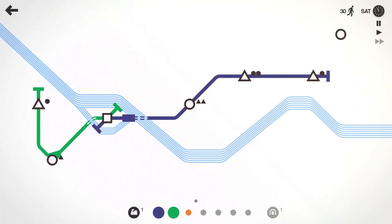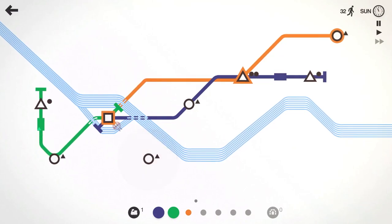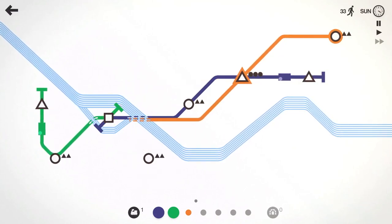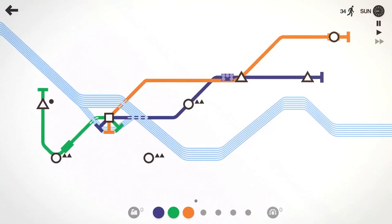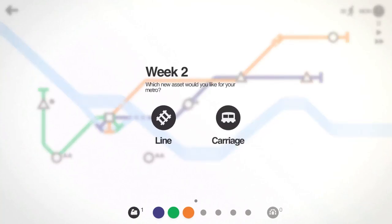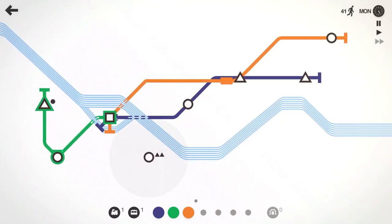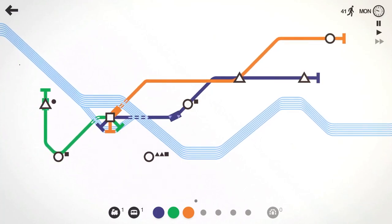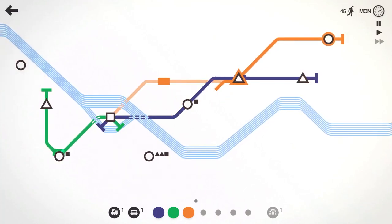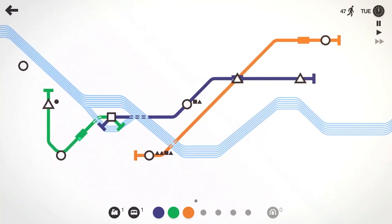Let's go ahead and use our orange line — we'll have it come here and hit the square, but we're out of tunnels. We'll have it hit the square there and hopefully get some more tunnels at the end of the week. We can't, so we will take the carriage. Orange line, you're going to hit this triangle here and then come across there and hit the circle.